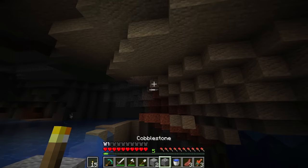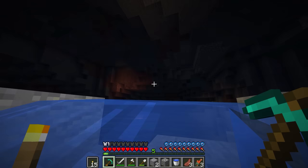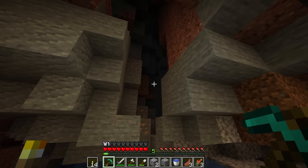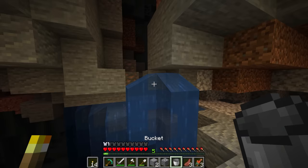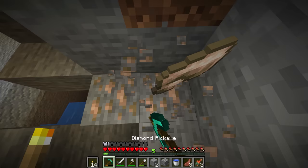Before we go any deeper, is there any coal up here? That's one thing we literally have almost none of. There is some coal right there. Angle ourselves properly — there's that lush cave that we all know and love. I'll grab this iron. It's so nice starting off with a diamond pickaxe — those shipwrecks had some awesome loot.